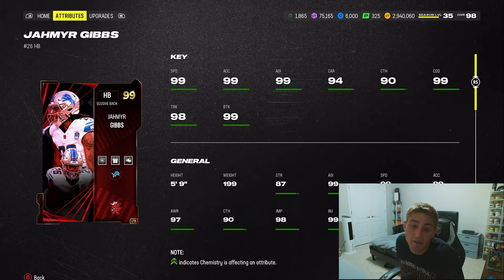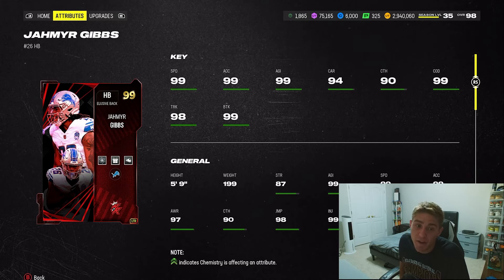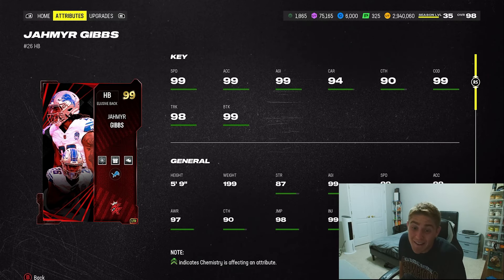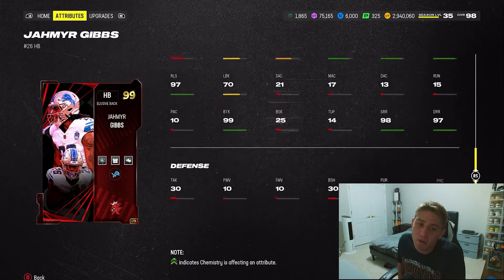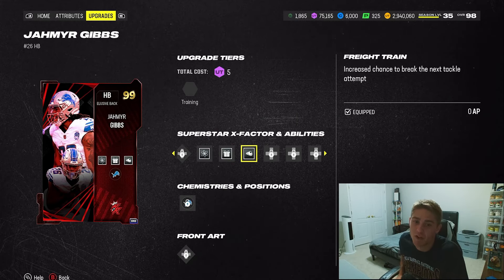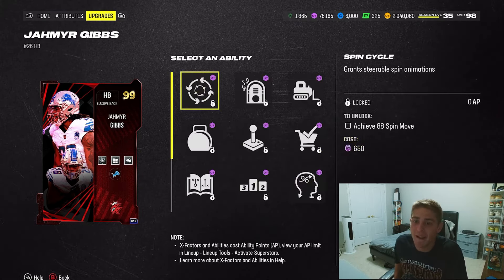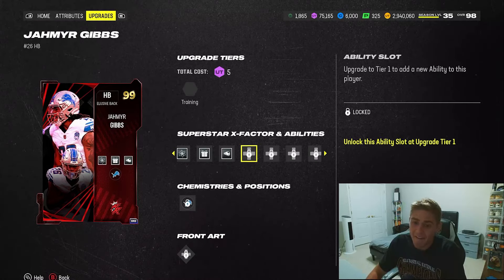At number 1 I have the newest halfback in the game — Red Zone Royale Jamir Gibbs. This card literally has everything. If you're using this card, I hope you have all your rookie premieres finished because it's selling for way too many coins. But Jamir Gibbs is the best halfback in the game — it's not close. 99 speed, 99 change of direction, 98 truck, 99 brake tackle, elusive back. Ability wise: charged up angry runs for one AP, energizer, first one free, freight train all baked in, plus every other discounted ability you could want.